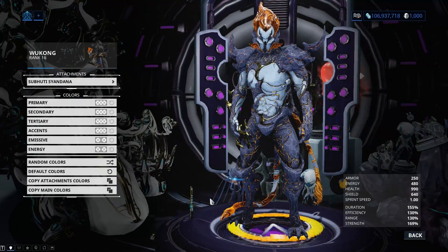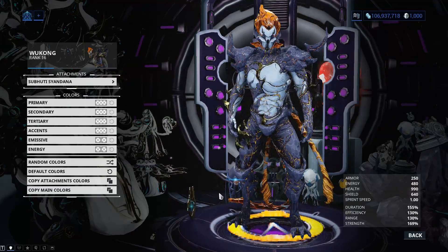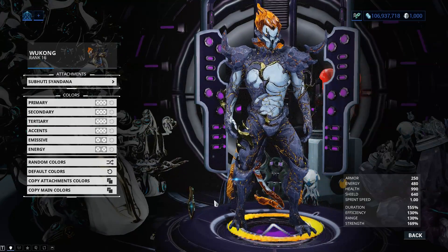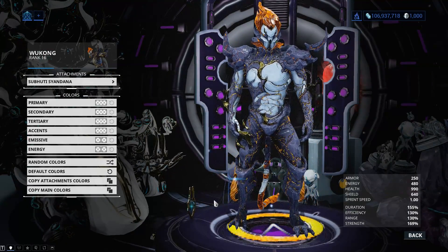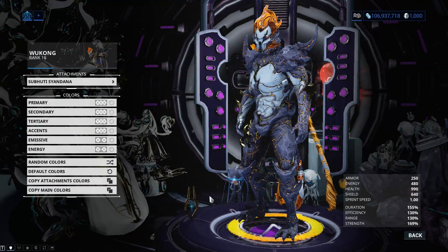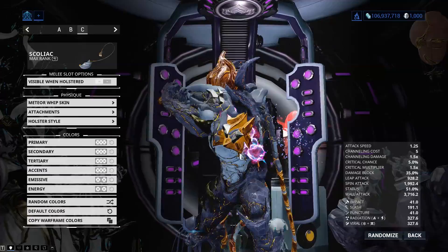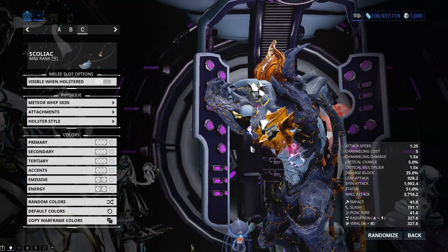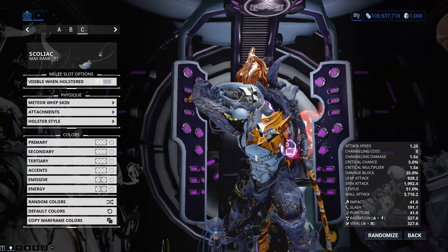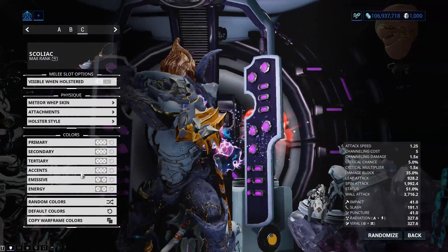The skin itself actually looks better in person here than it does in the marketplace. This is normal Wukong, not Prime, so these gold parts are meant to be golden. It definitely looks way better in person than the marketplace makes it look. The whip has the same thing — it looks better in person in the game than it does in the marketplace, which is weird, because you can actually get zoomed in on that skin and see the effect on it much better from here.